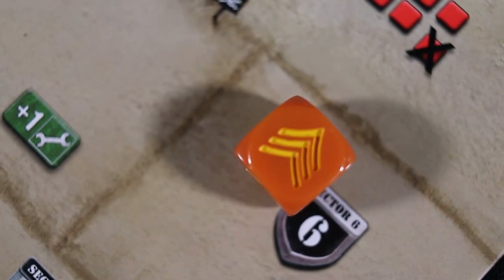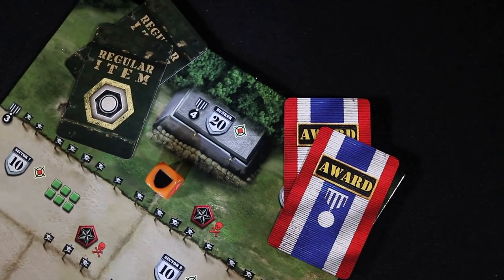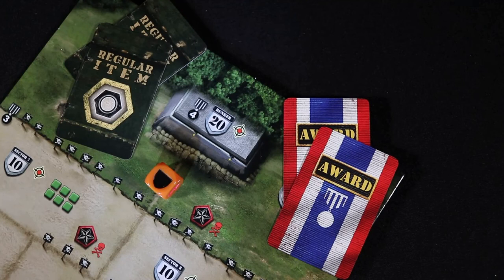If a unit cannot move because of sector requirements, lack of courage, or some other effect of the game, yet it is forced to move, then everyone loses the game. As an alternative to the standard victory conditions, you can earn victory points if you are playing solitaire or in a competitive group as opposed to a cooperative one. You earn points by conquering the bunker, for soldiers and units that are still alive, and all specialists that are left. Courage points and awards are then tallied.